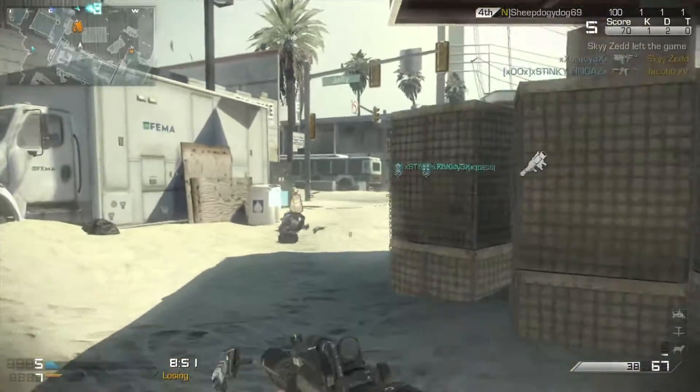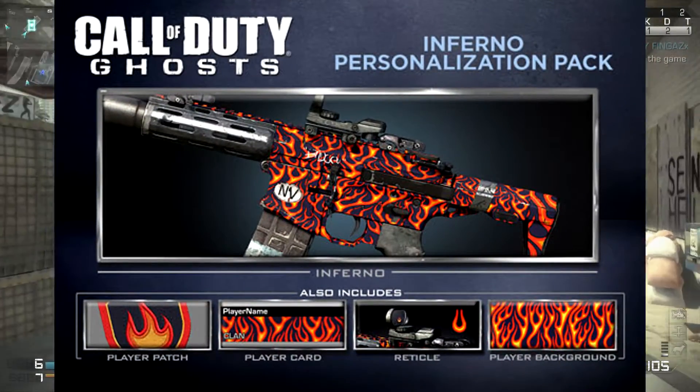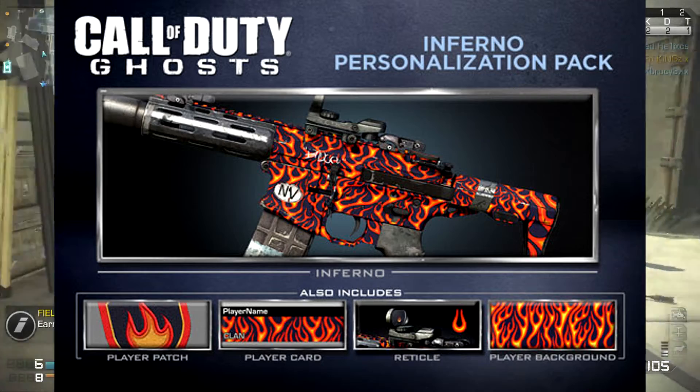As you can see on screen now, there is the Inferno camo. This is basically flames all over a gun and the reticule is a sort of flickered flame — it's actually quite nice. I also quite like the look of the player patch.